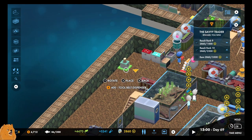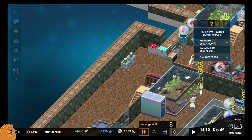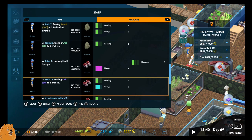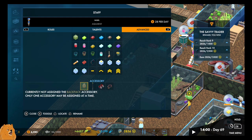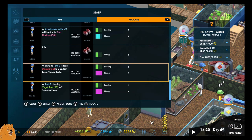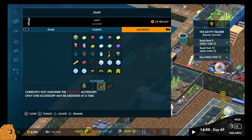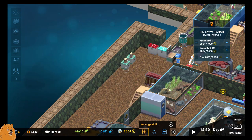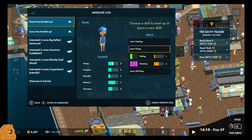I'm going to put the tool belt on those two people we just hired. Probably should have done this with the other mechanics, but speed is also useful. Assign that tool belt and then assign the other one. Nicely done. We've got six messages — Dante has leveled up as our soul cleaner, Isaac has leveled up.